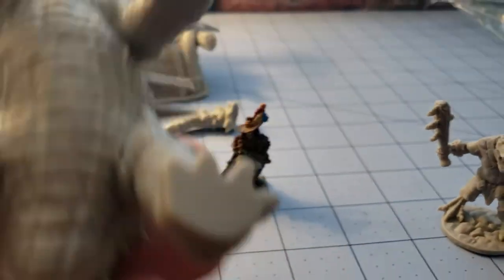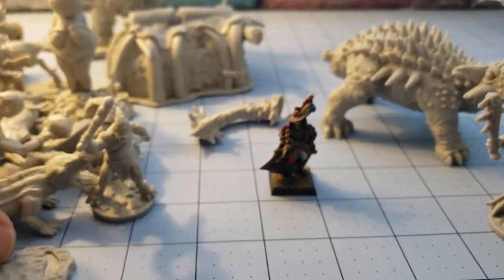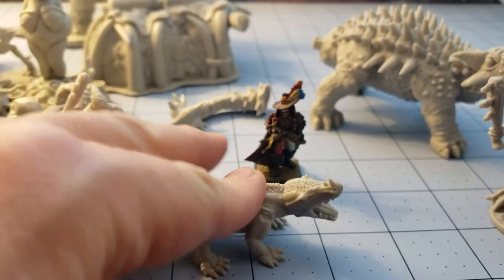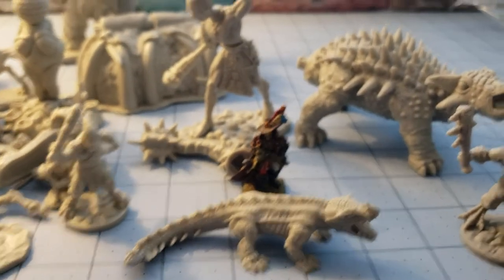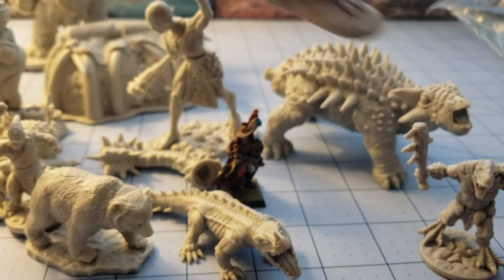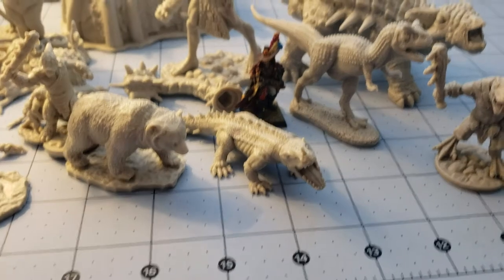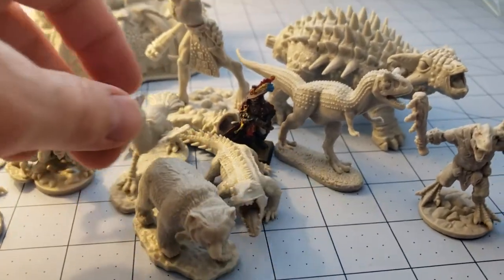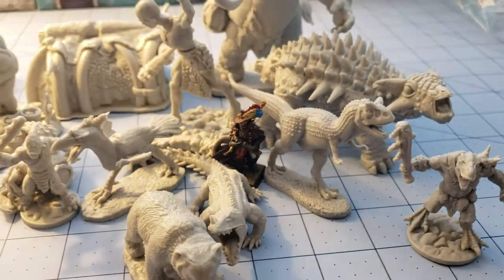And finally our ankylosaur friend — he's pretty big. His tail doesn't want to stay on at the moment, but nicely enough he's got a fully textured body. Some of our friends such as the horned lizard didn't have a whole lot going on on the underbelly — he's really flat on the ground. Sadly, none of our big dinosaurs in this set come with bases, which is weird. The T-Rex is on a base, the Carnosaurus is on a base, but the triceratops was not, the horned lizard is not, the bear, the dromaeosaur, the terror bird — even our giant mammoth friend.